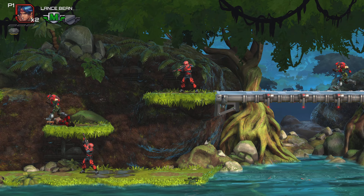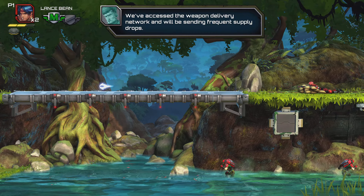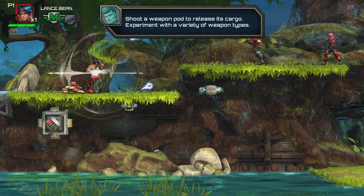I got defeated. Luckily it's the weapon delivery network — they'll be sending frequent supply drops. Shoot a weapon pod to release its cargo and experiment with a variety of weapon types.